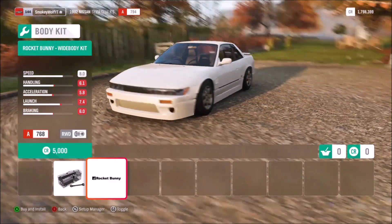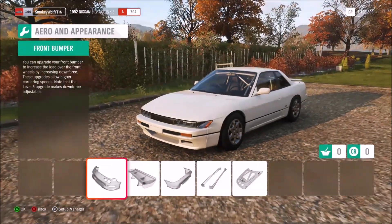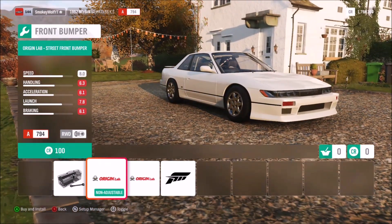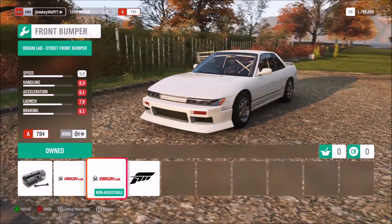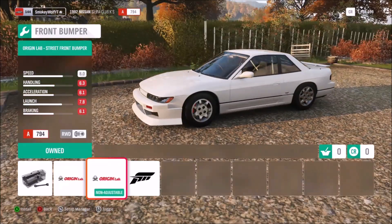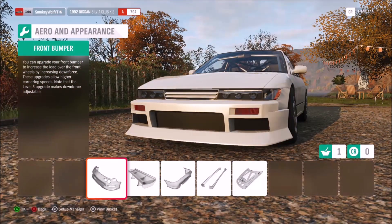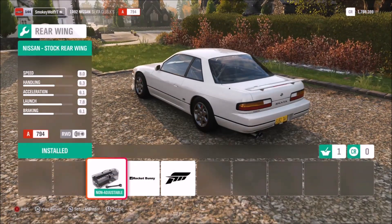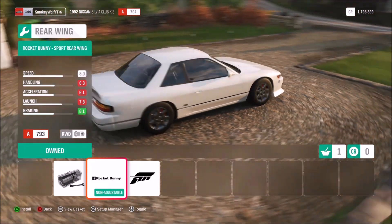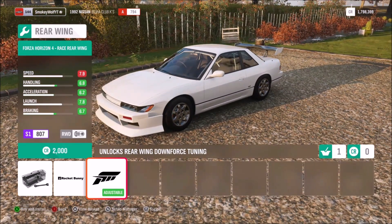Heading into the custom body kit section, on the front bumpers we've got three different options: we've got the Origin Labs kit, a second version of the Origin Labs kit, and then the Forza front bumper which is just a tow hook, some canards and a front splitter. As we're trying to go for the most crazy drift build, we'll grab the second version of the Origin Labs kit - a nice aggressive extended classic drift style kit. Moving on to the spoilers, quite disappointing from Forza - we've literally just got two options: the Rocket Bunny ducktail spoiler and the Forza spoiler.